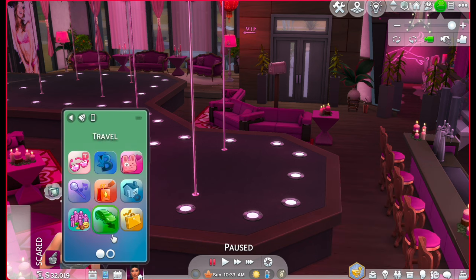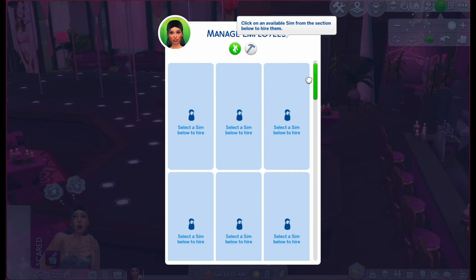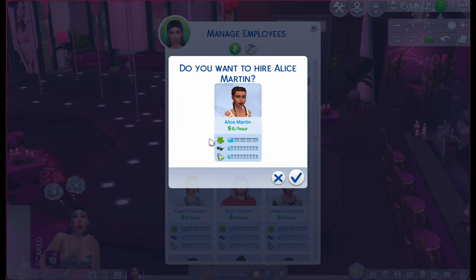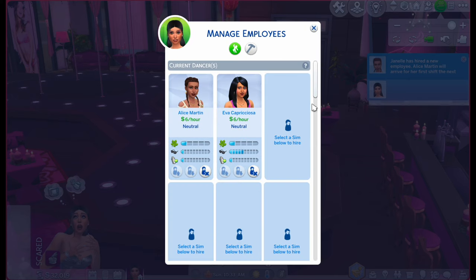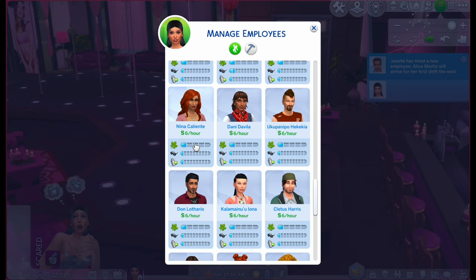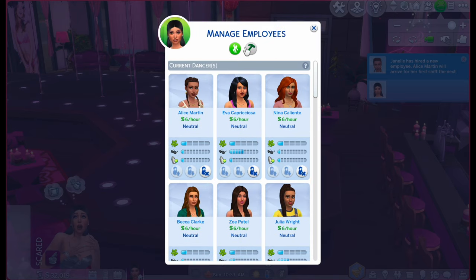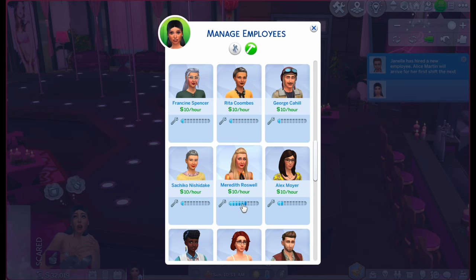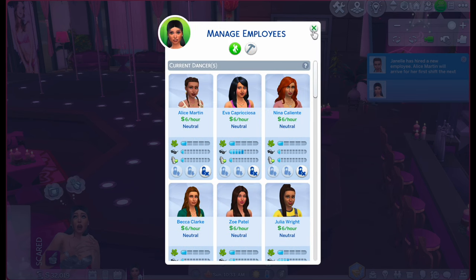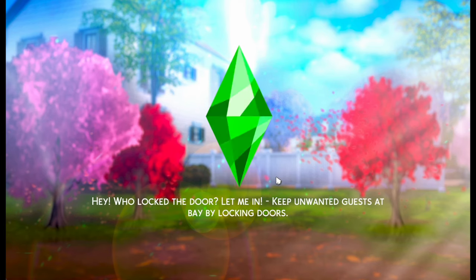Let's see — manage employees. Can we hire people? We can hire a lot of them. Oh, she's really pretty — for sure her. She has good charisma. We'll have her as well. And Nina — she's a pretty girl. Becca's pretty too. Here's our dancers. And then we need a janitor or two — he's perfect for it, his level is amazing. Her skill level is really good too, so we'll join her. Got all our employees, we're set.